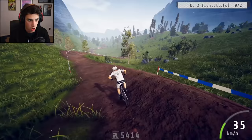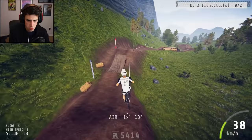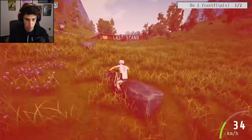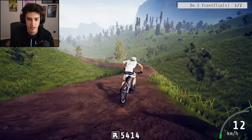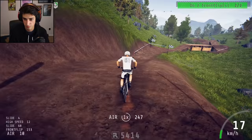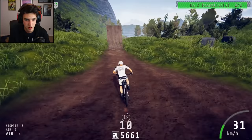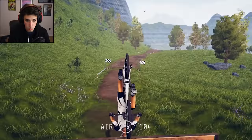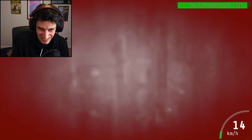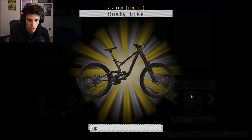Oh, I have one HP left. This is bad. What happens? Do you just die? Last stand. Great. This is great. All right. Frontflip. Okay. Forgot there was a ramp there. How do you do controls? I forgot all the controls all of a sudden. All right. Frontflip right here, coming up. That was bad. Okay. So what happens now? Wrecked. Yep, that's me. Oh, I got a reward — a rusty bike. That looks awful. That looks a little better. Quick restart. Can I just restart this one that I just died on?